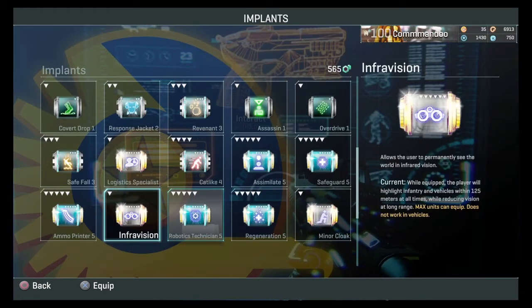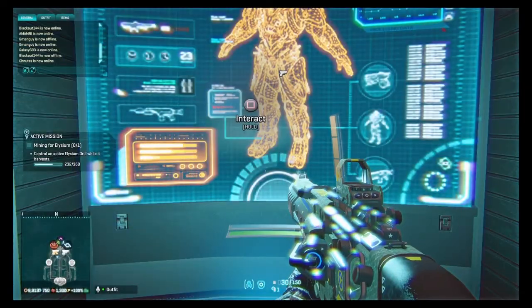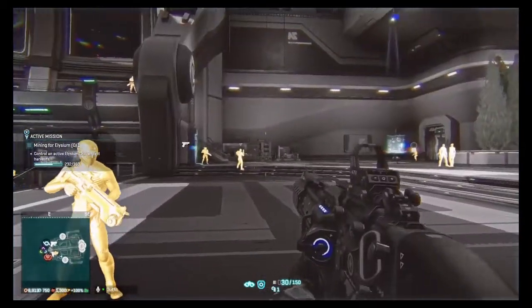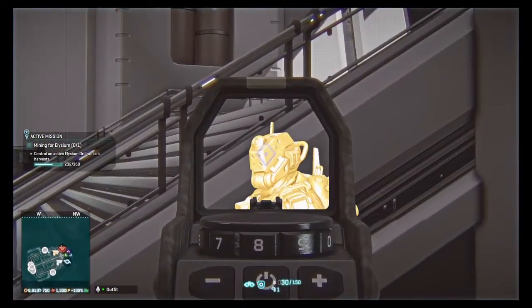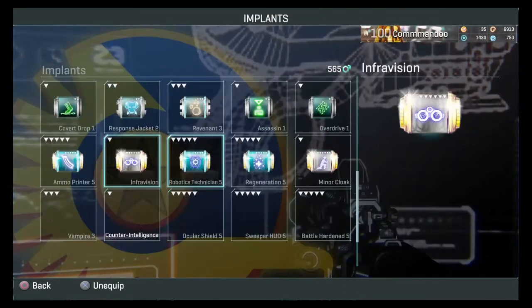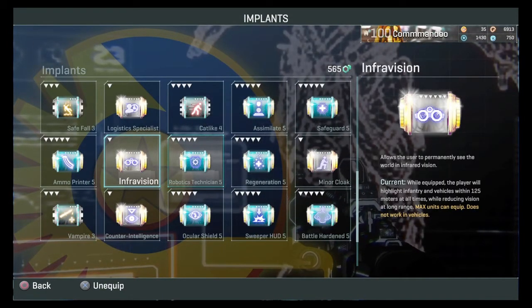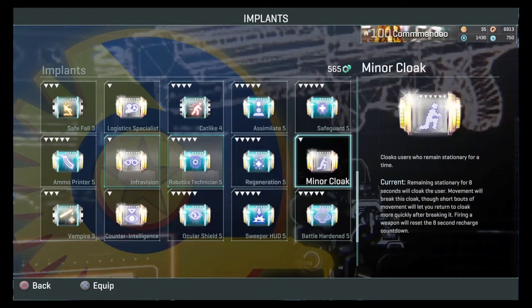Infravision: I got this recently. It turns everything a gray color and highlights enemies so you can shoot them more accurately — works for robots and players alike. Mainly useful on dark maps where it illuminates dark areas so you can see enemies clearly. It's not groundbreaking but it's useful in dark areas.